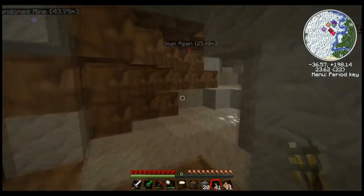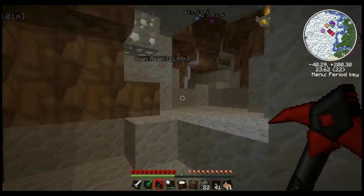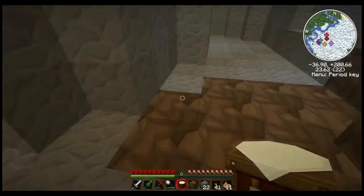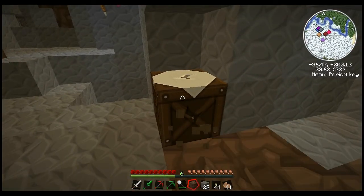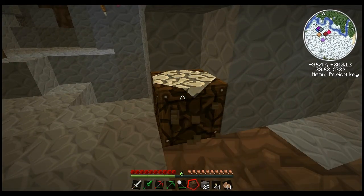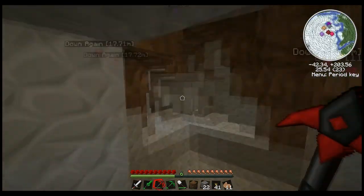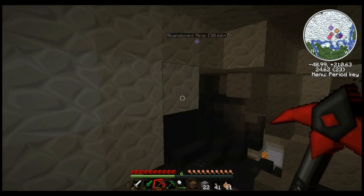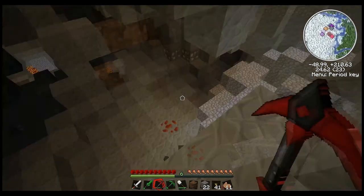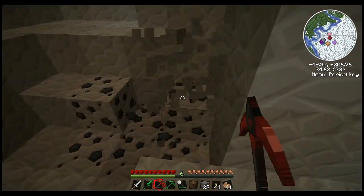Emerald! I think I've got enough emerald to make a pick now. I'm going to go ahead and do that because I know I'm going to need it. So yay, we've made picks of all three colors. Alright, let's do this.